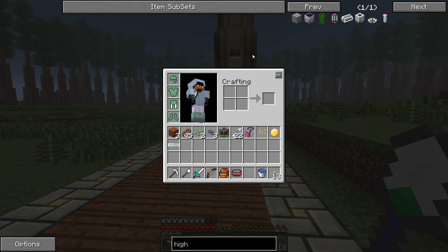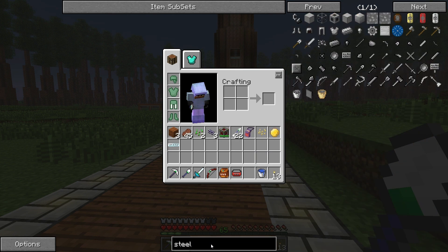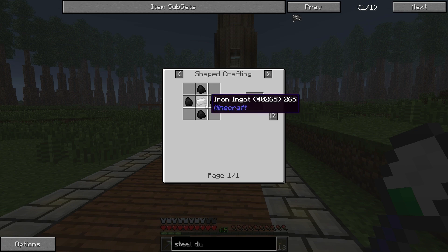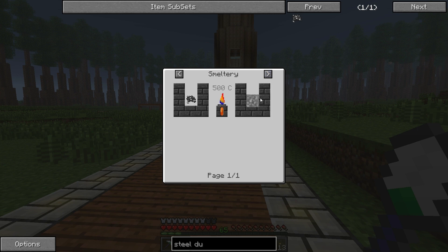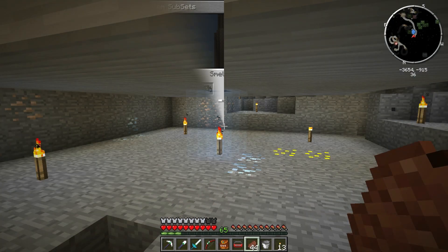Two steel plates makes one high pressure boiler tank and we need about 36 per boiler. You can make steel dust with a cheap recipe — just an iron ingot surrounded by coal on four sides gives you steel dust. You can smelt that steel dust and it turns into two steel ingots, which is really cool. Let me get on this, make the steel, get the steel plates, get the steam boiler stuff all hooked up and I'll be right back.